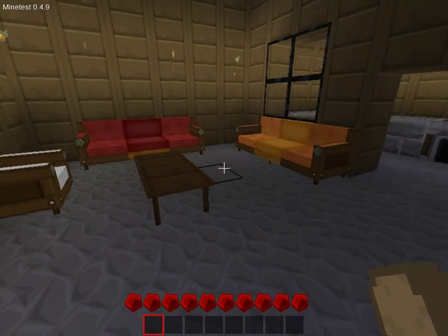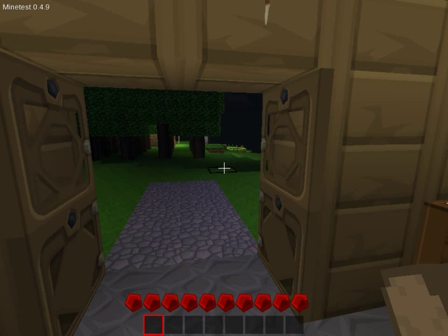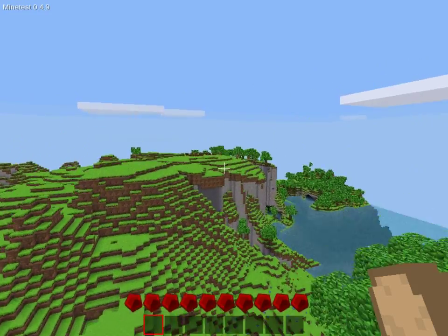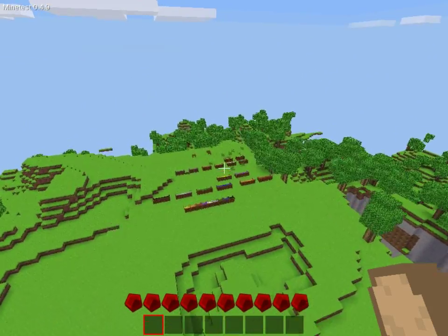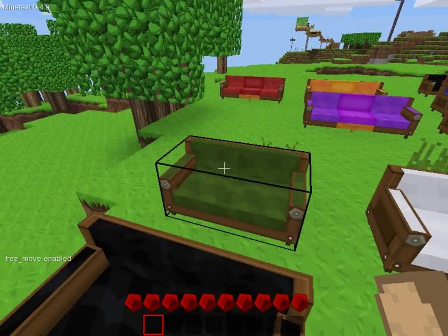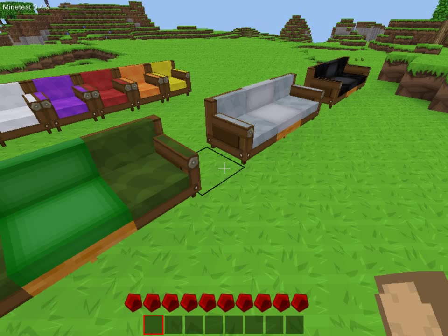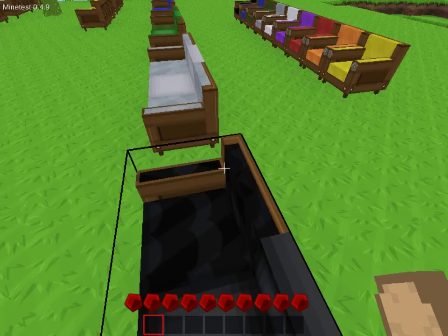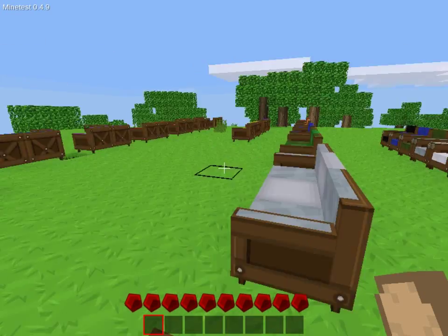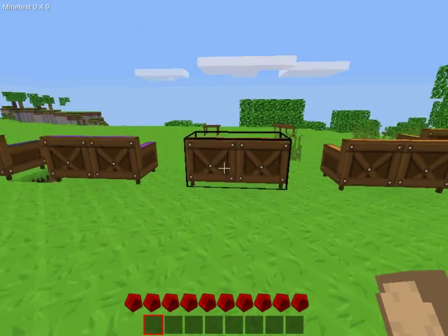You can mix it up with some other mods to make it look even better. Let's fly over here so I can show you the different colors and the crafting recipe. You guys notice this feature — if you right-click on it, it should teleport you to it. Pretty nice and pretty good!